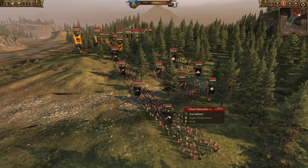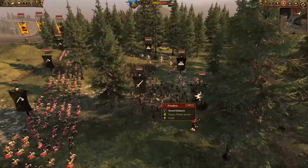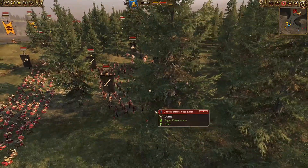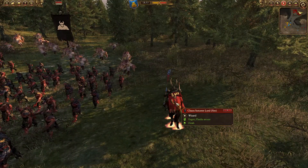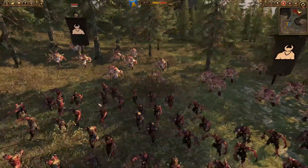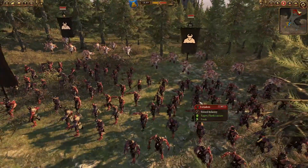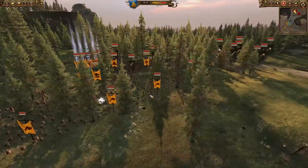Over here for Chaos, we've got several Chaos Marauders up front, two Forsaken behind, a Chaos Sorcerer Lord — there's a Fire Lord there — two Chaos Spawn, and those two Chaos Knights. Back here it looks like two more Forsaken and a Chaos Troll.